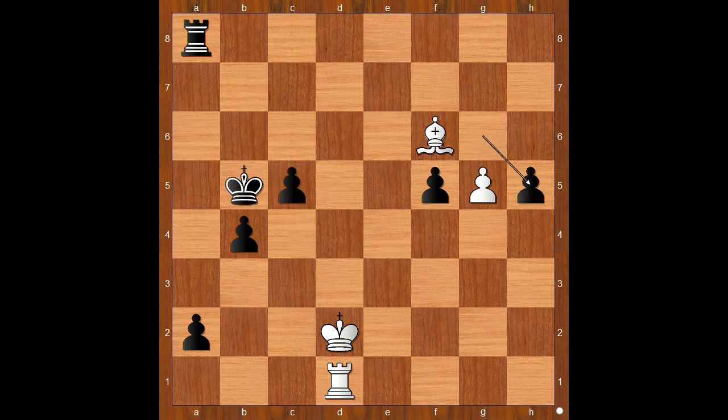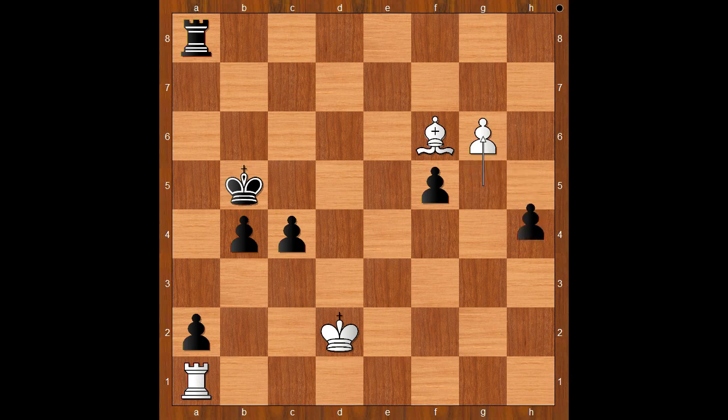If g takes on h5, then g6. Back to our game. In this position we have c4, rook to a1, g takes on h5, g6, h4.